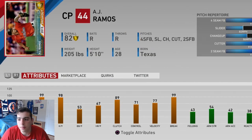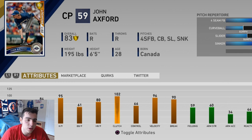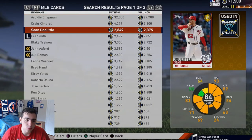AJ Ramos — must cop, throws heat. John Axford — I don't know if you guys remember how good he used to be back in the day. He was so good for fantasy, he was a god. Highly recommend this card as well.